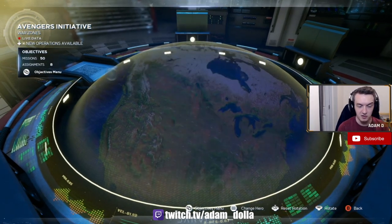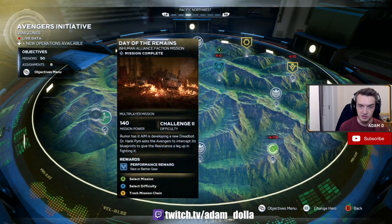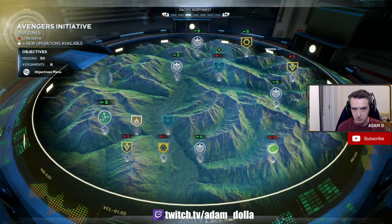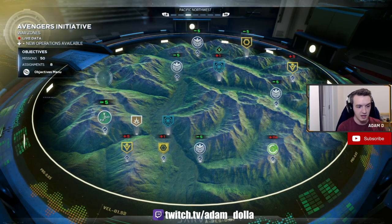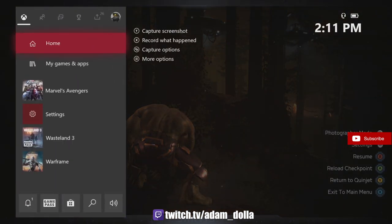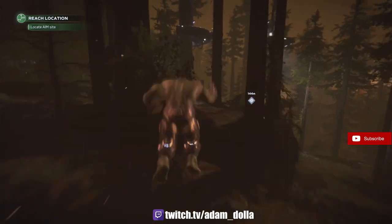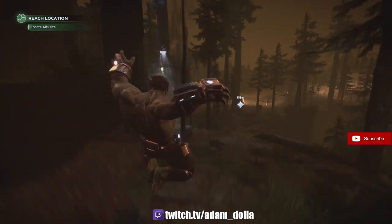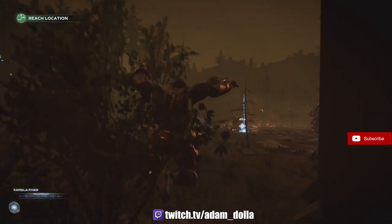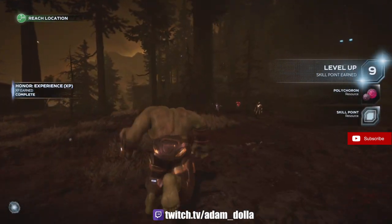The first place I tested and found great success was the Day of the Remains mission in the Pacific Northwest. I'd highly suggest it — you want to put it on Challenge 1 because the challenge doesn't really matter and you're not clearing the entire level. All you're going to do is sprint straight to the checkpoint and then reload the checkpoint immediately, and it'll give you a level per run up until a certain point.